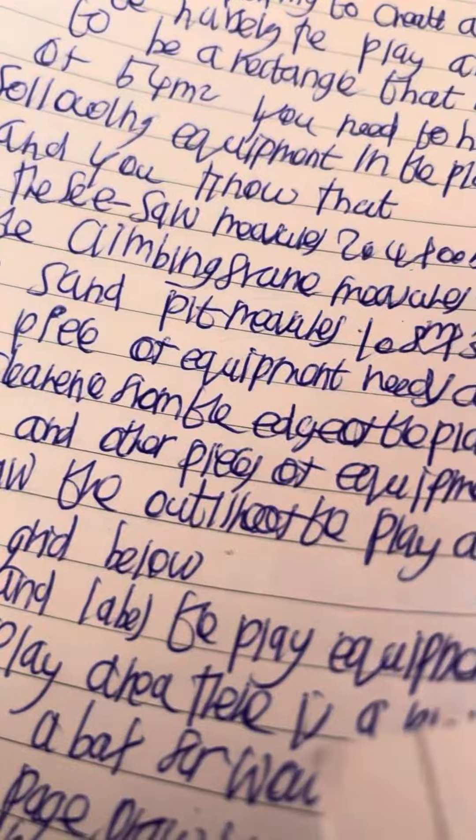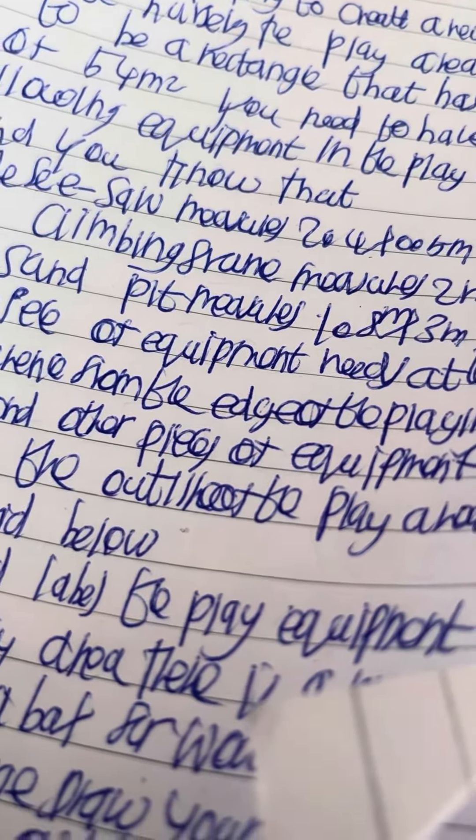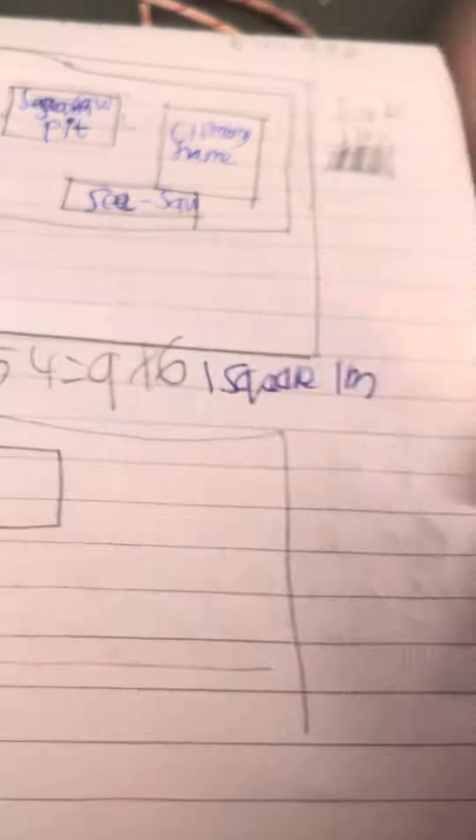Make sure you use a ruler and a pencil. The play area is 54 metres squared, so 9 by 6. The first piece of equipment is going to be 1.8 by 3 metres — that's the seesaw. So we're going to lay the seesaw down. First one done.